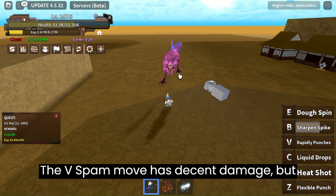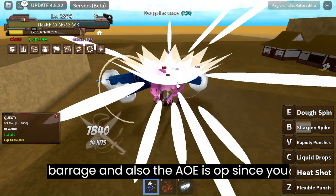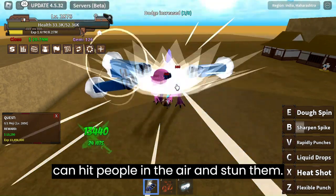The last move, B, has high damage and high range but the cooldown is too much. The V spam move has decent damage but it takes a long time to release the entire barrage, and the AOE is OP since you can hit people in the air and stun them.